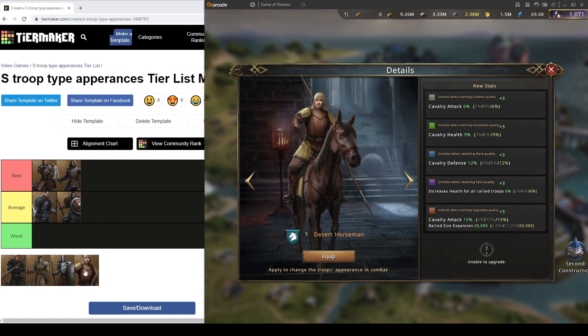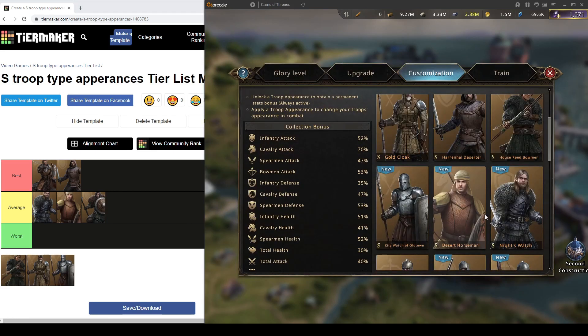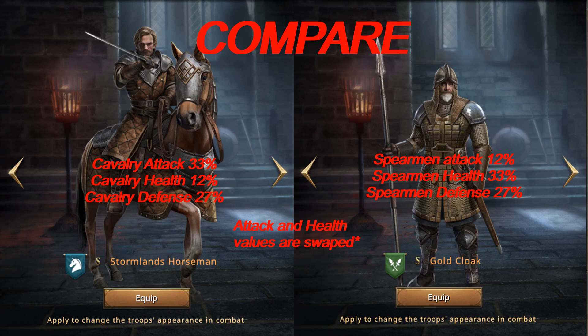I would put Desert Horseman just a little above Black Ears Warrior, only because Black Ears has training speed which is not a combat stat. Now we are going to start with Spears. Gold Cloak is really similar to Stormsland Horseman because they came out at the same time — I'll show the stats on screen. Gold Cloak gives 12% Spearman attack, 33% Spearman health, and 27% Spearman defense.